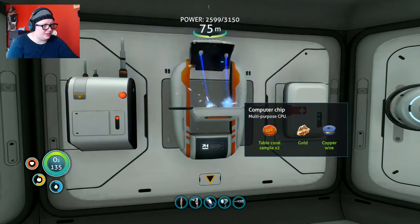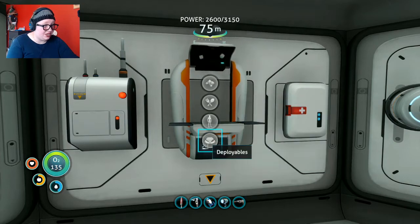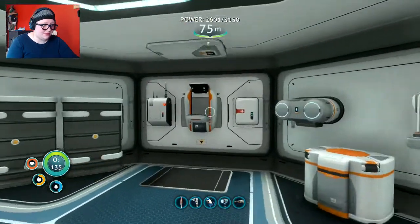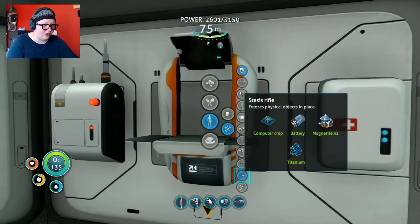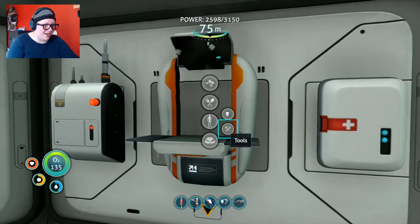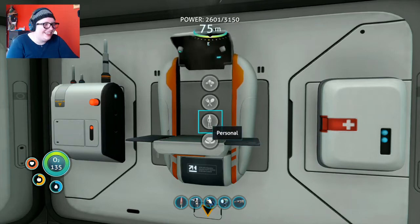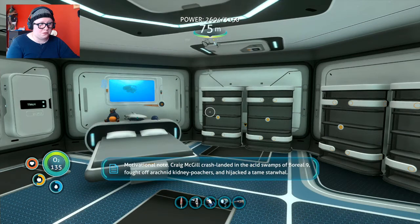I just need one piece of titanium and I can make a stasis rifle right now. If I had hit scanner by accident I would have punched myself in the face. Stasis rifle — awesome! Now we can get really up close to the leviathans and do our very best to not die while scanning them. We accomplished everything. There's one motivational note: 'Craig McGill crash-landed in the acid swamps at Boreal 9, fought off arachnid kidney poachers, and hijacked a tame star-war. If he can do all that, you can survive one more day.' Well, thank you.